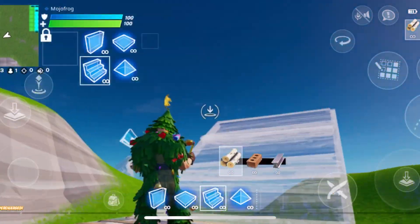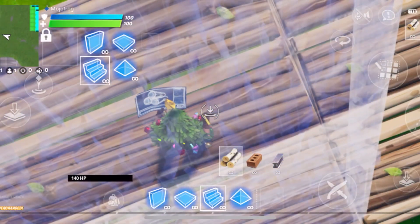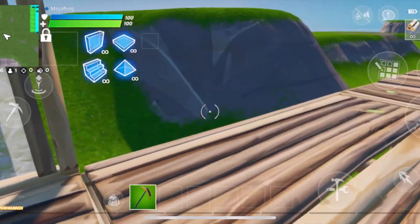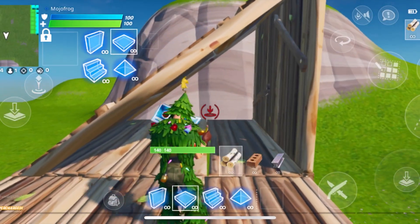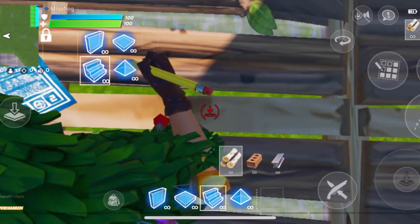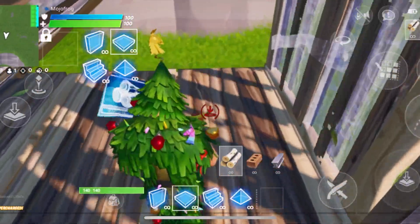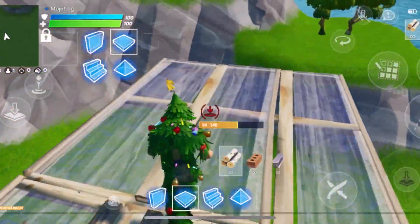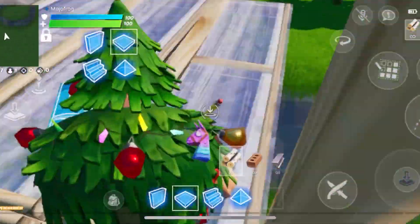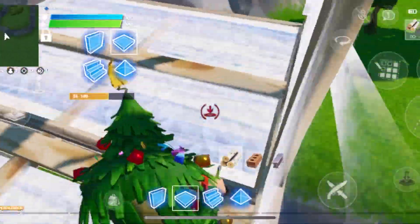So to tunnel you're going to want to place a floor down, then a ramp behind you — so you need to look down — and then a wall in front of you. And you just want to keep repeating this, but you've got to make sure you look down and don't turn too quickly when placing the wall so it doesn't place in front of you. It should look something like this where you just keep placing the wall, the ramp and the floor in quick succession.